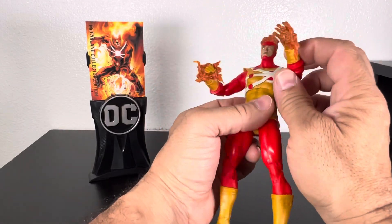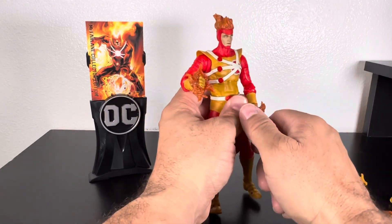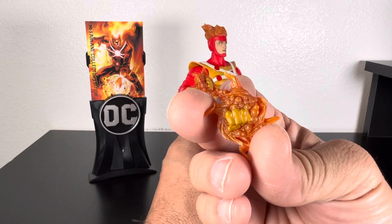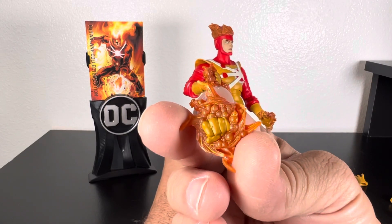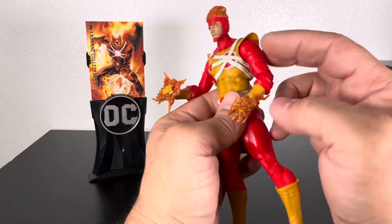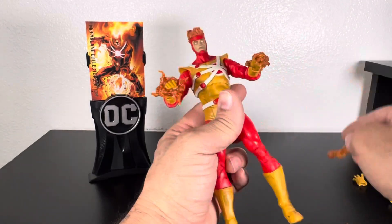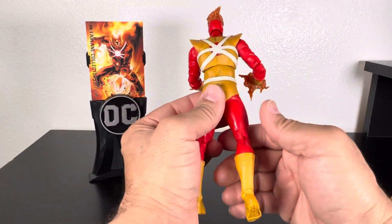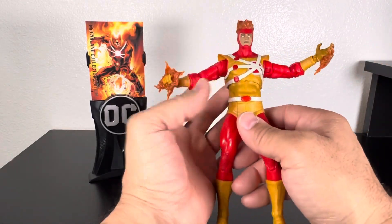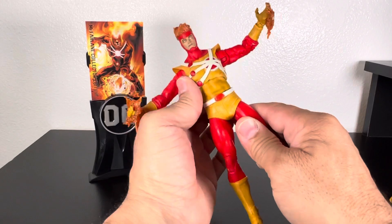That's kind of throwing me off, so I might just post him with the regular hands. This one isn't too bad — it still looks like fire but there might be some nuclear effects inside, you can see all those little bubbles building up. But the hand effects just look like he's throwing balls of fire. I thought they'd be more like plasma-type nuclear effects. The figure itself is great — it's gonna look great with the Justice League display.